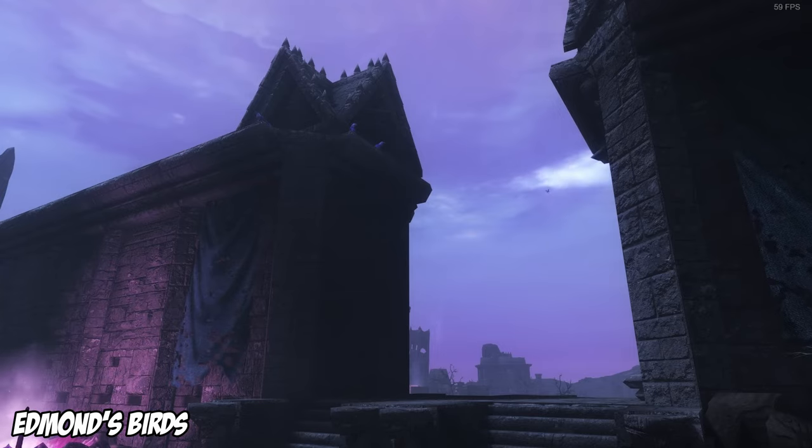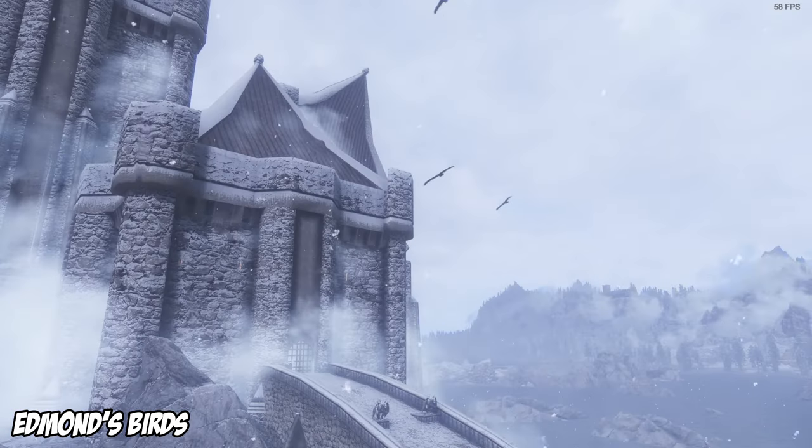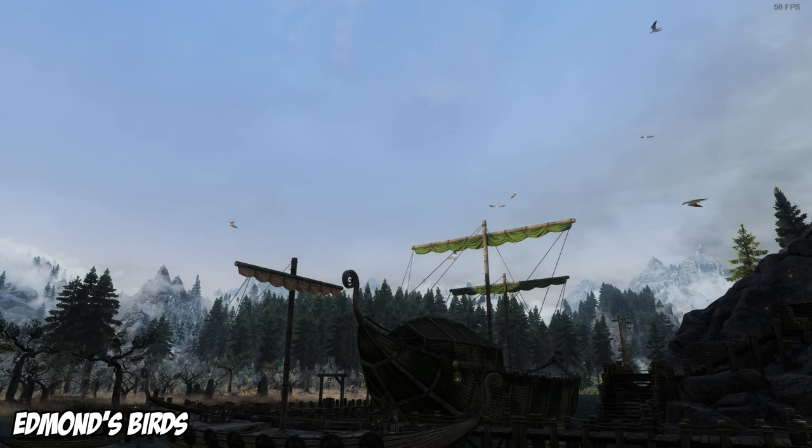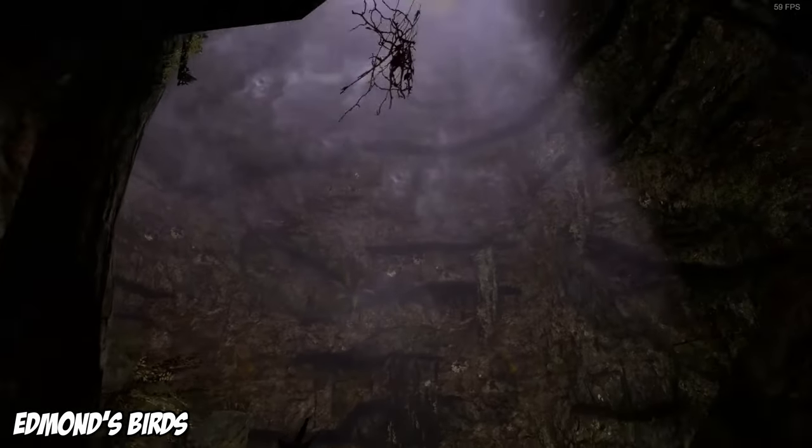Edmund's Birds is a nice little immersive add-on. It adds ravens, pheasants, seagulls, and flocks of other birds and bats flying around Skyrim. It includes unique audio for bonehawks and places more of those around vampire lairs. And it adds more undead birds to the Soul Cairn.